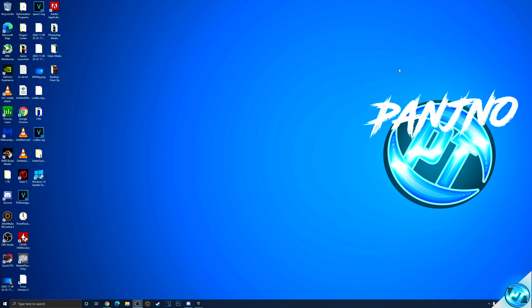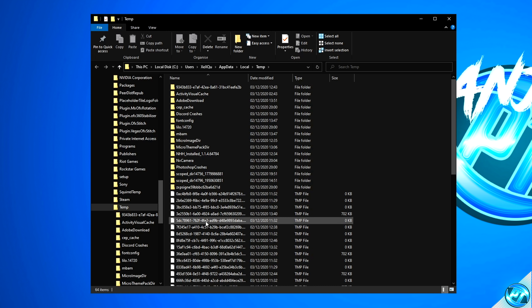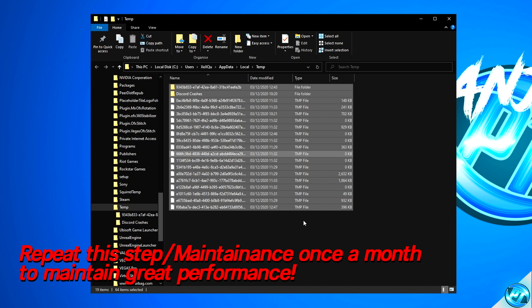We can then apply a quick optimization towards system cleanup by navigating to the bottom left hand side, typing in '%TEMP%' and pressing enter. Once inside this folder, highlight and select every single file and folder, right click and select delete. You'll likely be met with a prompt — click 'do this for all current items' and hit skip. Everything we've just deleted was excess dump or caching files sitting on your PC soaking up resources and valuable space. It's recommended to repeat this step about once every month.